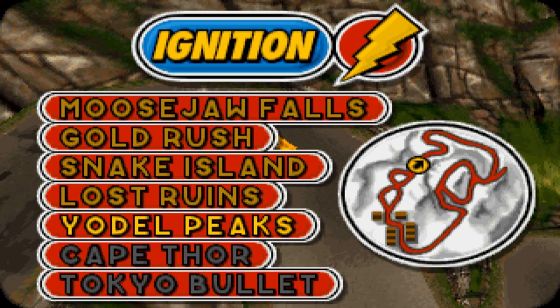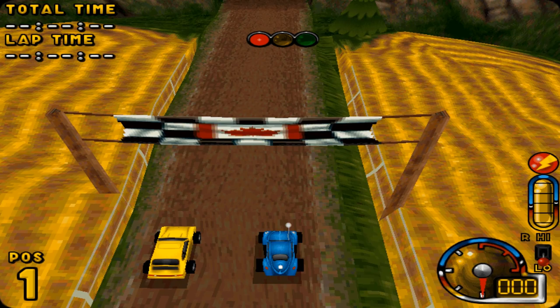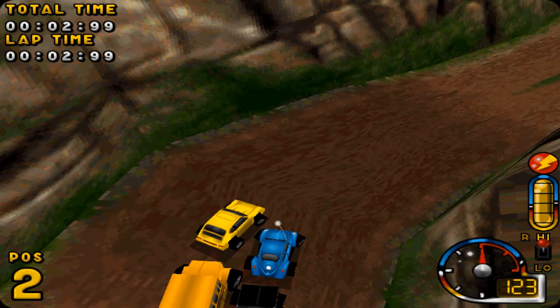Then we've got Moose Jaw Falls, Gold Rush, Snake Island, Lost Ruins, Yordle Peaks, and then we can't do Cape Thaw and Tokyo Bullet — I don't know whether those are unlocked when you complete the others. We're going to go with Moose Jaw Falls, which is the first map. This is, as of the time of recording, a 24-year-old game currently running via DOSBox and being recorded on a 2K monitor. So if there's any stretching and scaling, please forgive that.